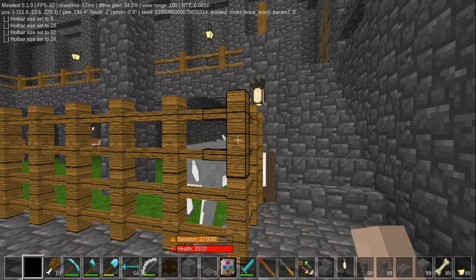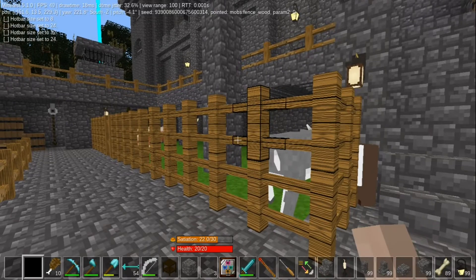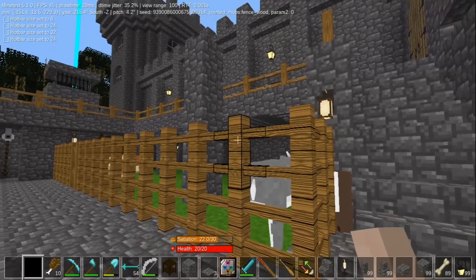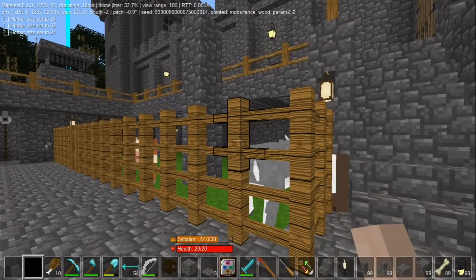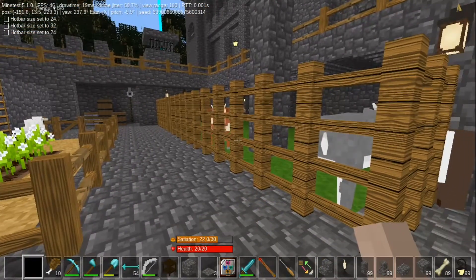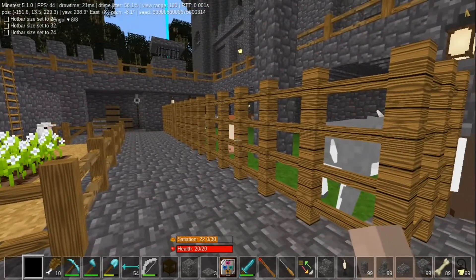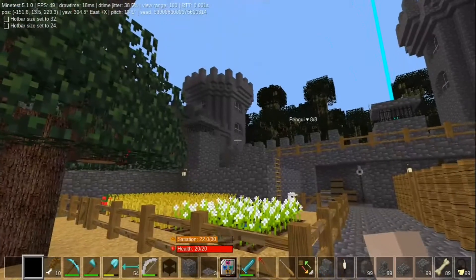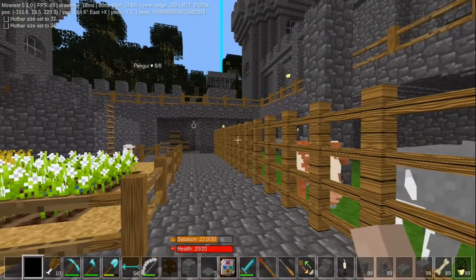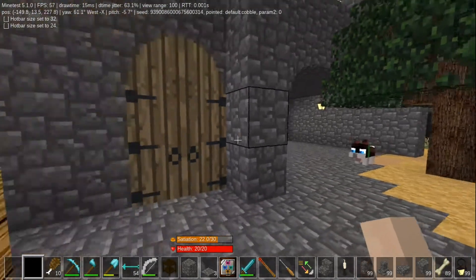These are mob fences that come with the mobs redo mod. They're supposed to be high enough that you can't jump over them normally. However, if a cow or an animal jumps on the back of another animal they'll jump out, so I doubled them up. And this was the original entrance.